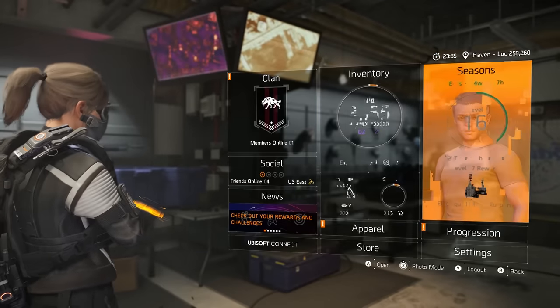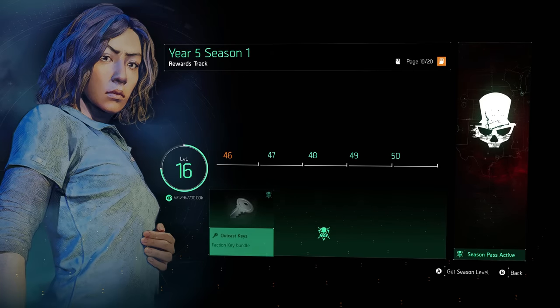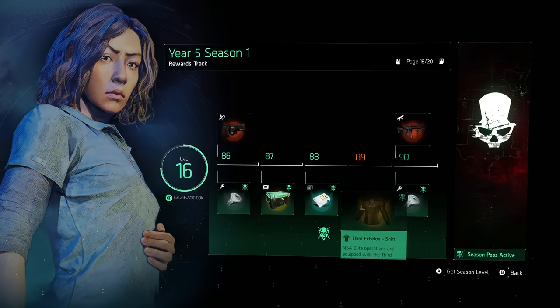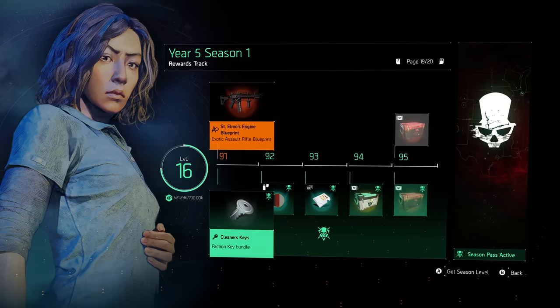Let's go. As predicted and as is standard with the majority of new exotics they add with these new seasons these days, it is on the Year 5 Season 1 reward track. If you open this up and go all the way down to rank 90, you will see that right here is the St. Elmo's Engine. It is on the free portion of the track — you do not need to pay whatsoever to unlock this. You just need to get to rank 90, and additionally they've added a new thing where now you get the blueprint for it by the very next level. So rank 91, you will unlock the blueprint for the St. Elmo's Engine, which allows you to reconfigure the item at the calibration station if you so choose to.